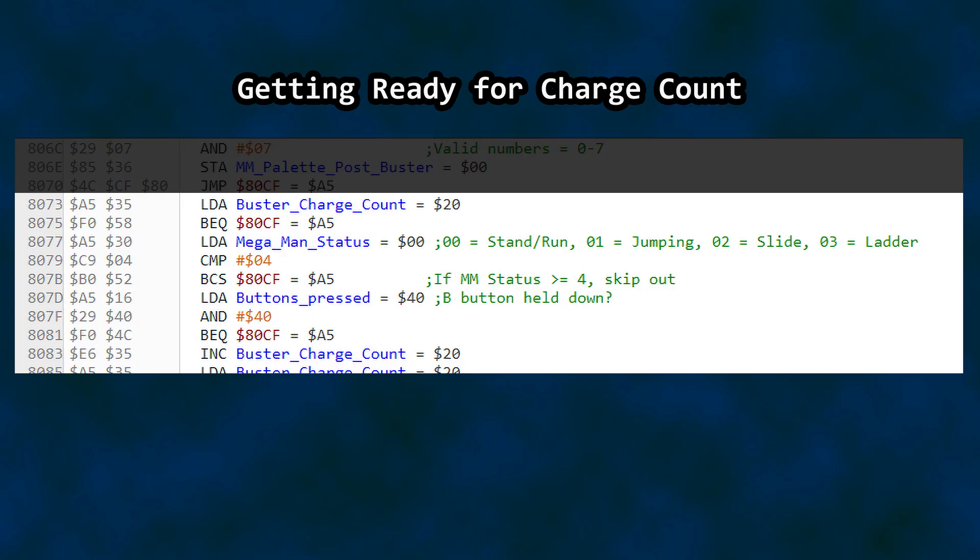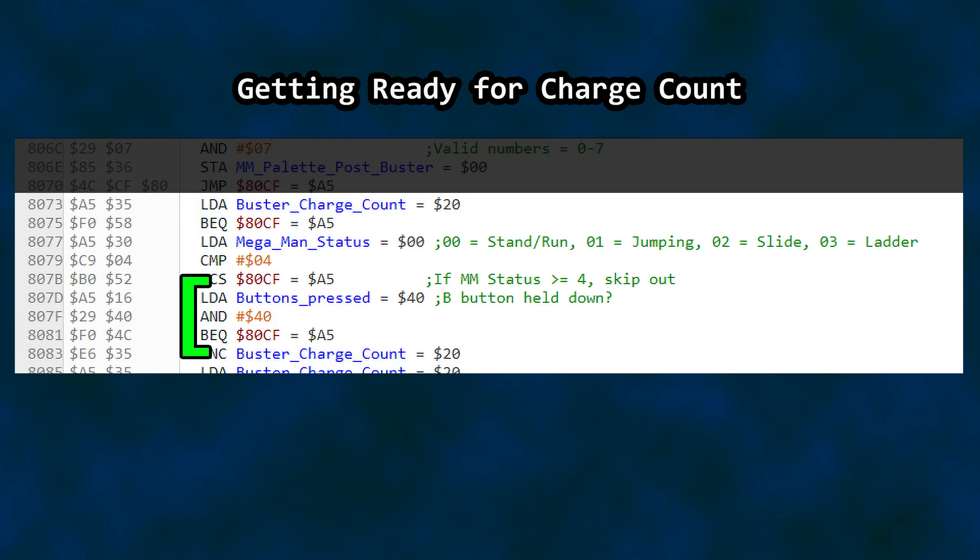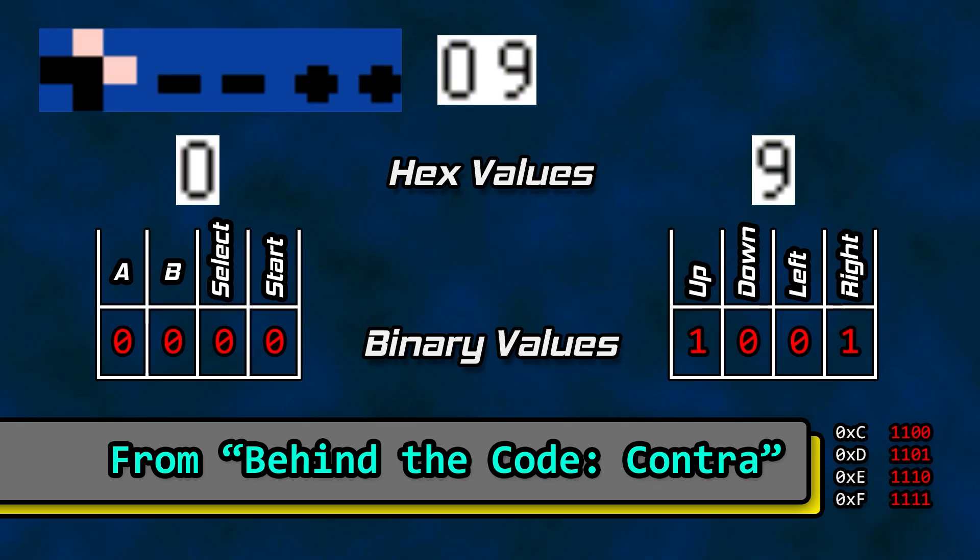Next up is the buster counter logic. First thing it does is check to make sure the count isn't zero — if so, it gets out. After that is Mega Man's status: is he getting hit, did he just defeat a boss, etc. The logic wants to make sure he is either standing, running, jumping, sliding, or climbing a ladder for the charge to work. Then there's a controller check: is the B button held down? Each controller press corresponds to a certain bit in the byte — something like this is going to be found in most NES software.